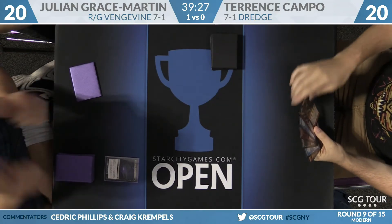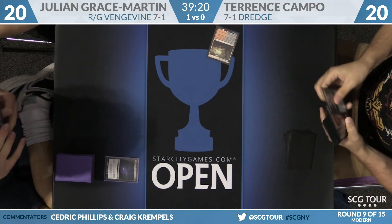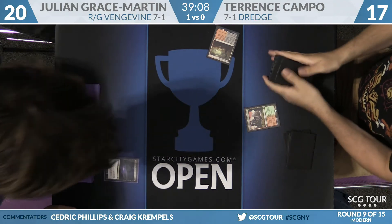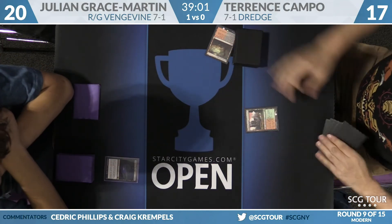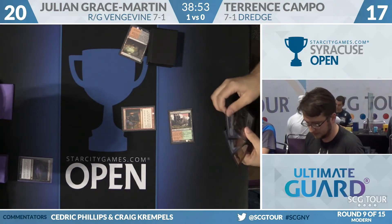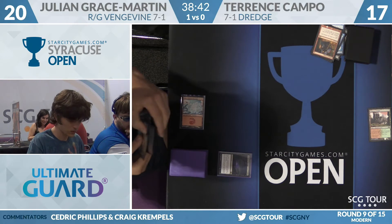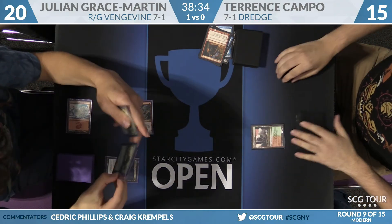Two Leylines found — nice! That's pretty sweet. Terrence has a bit of an uphill climb here. He falls to 17, fetches a Stomping Ground. Maybe he's sideboarded in Nature's Claim — it does kill Hollow One, so it could happen. Faithless Looting — got to power through it. Find the answer; Narc Amoeba, get out of here. Back over to Julian: mountain, then a Goblin Guide. Trigger — top card is Steam Vents, which goes to Campo's hand. Campo falls to 15.